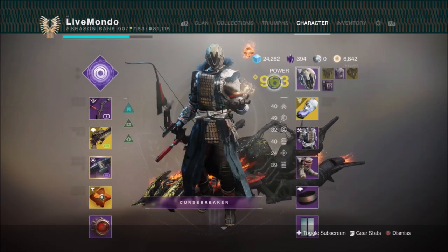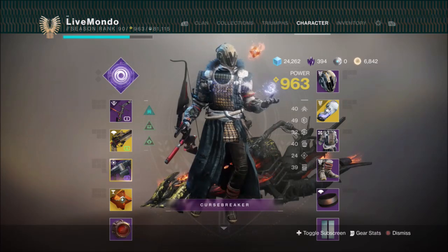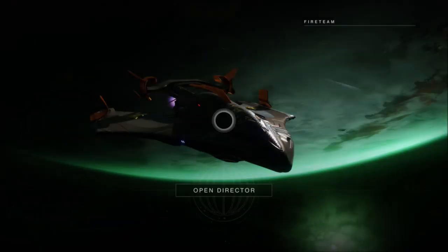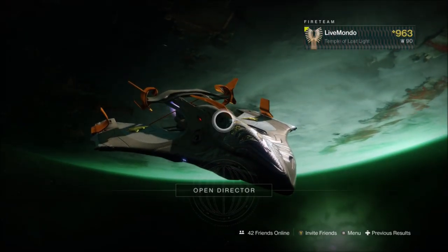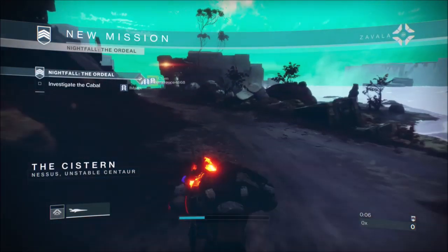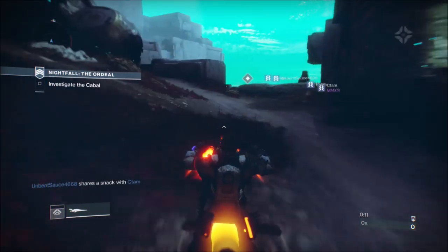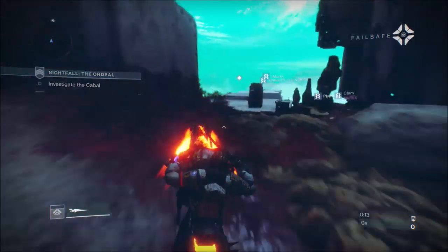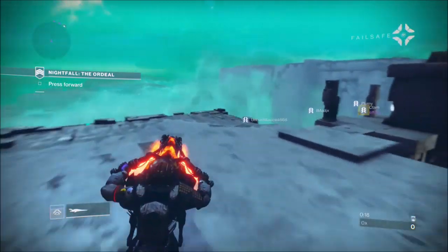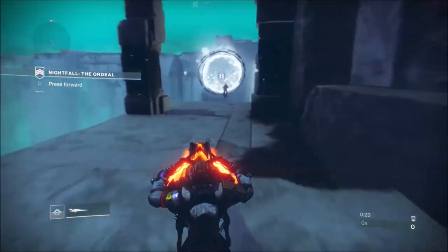The weapons and armour are all shown at the start. I'm using a bow because it's got overload rounds, since we've got overload champions. I'm using Ariana's Vow because of barrier champions, and the 21% Delirium because it's really good for boss DPS but also for clearing adds. I've got the Controverse Holds on, and I've set my Seasonal Artifact up with Disruptor Grenades, the Extra Disruptor, and Thorn Void Grenades that weaken enemies. Top tree Nova, because why wouldn't you?